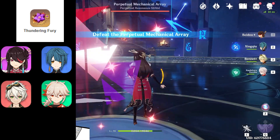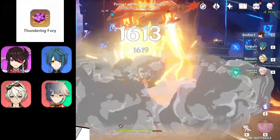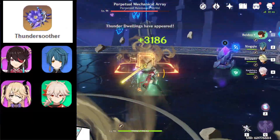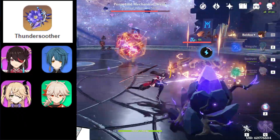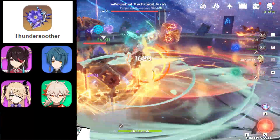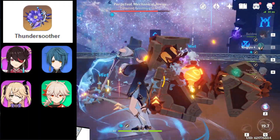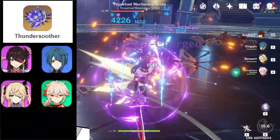For team combinations, if you have 4-piece Thundering Fury on Beto, you can pair her with Xinqiu, Bennett, Kazuha, or others. If you don't have Kazuha, you can replace him with Xiangling. If you're using 4-piece Thundersoother, you can have Beto, Xinqiu, Fischl, and Kazuha. Thundersoother gives Beto 35% bonus damage if the enemy is under the Electro effect. Xinqiu triggers Electrocharged, which won't remove the Electro effect — but Pyro characters like Bennett and Xiangling trigger Overload, which removes all effects on the enemy, causing Beto to lose that 35% bonus damage.